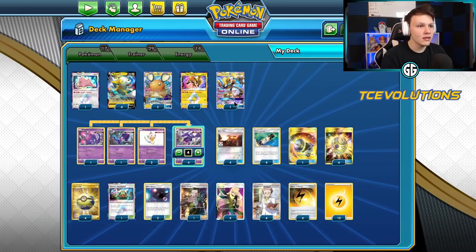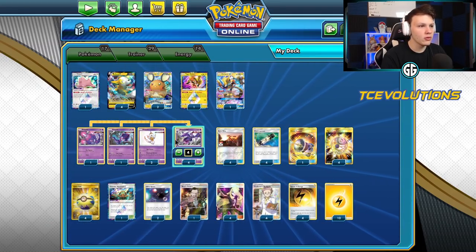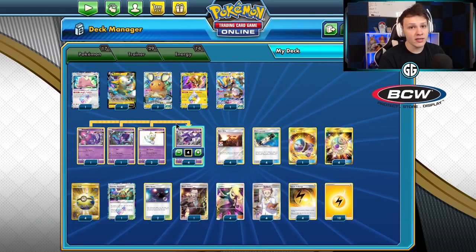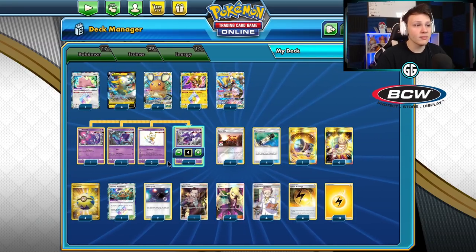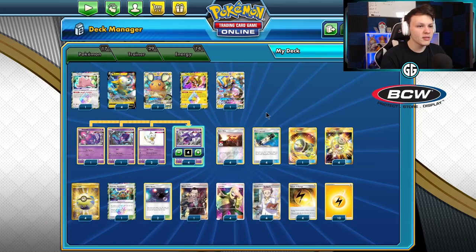I've been favoring this build a little bit more because we can set up a Poipole or just leave the Poipole — they only get the one prize for the knockout — and then we can get a bigger prize knockout and continuously get those big knockouts from there, staying ahead in the prize exchange that way. It's been pretty good.